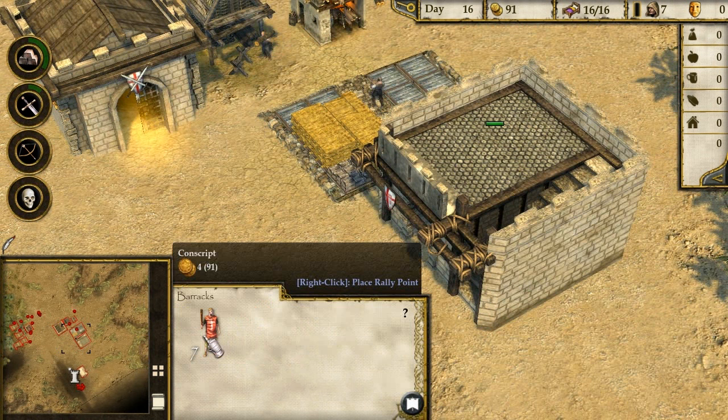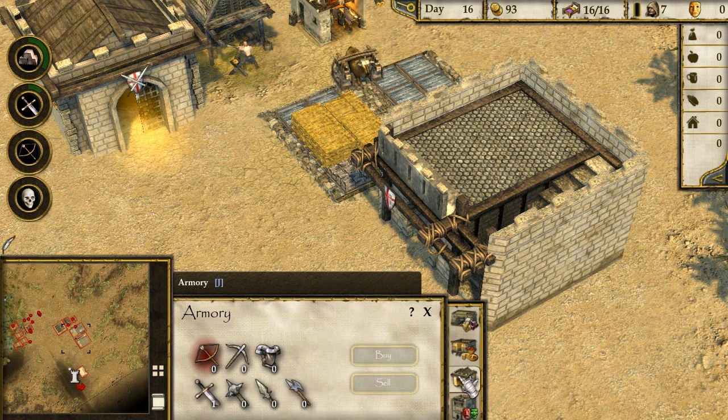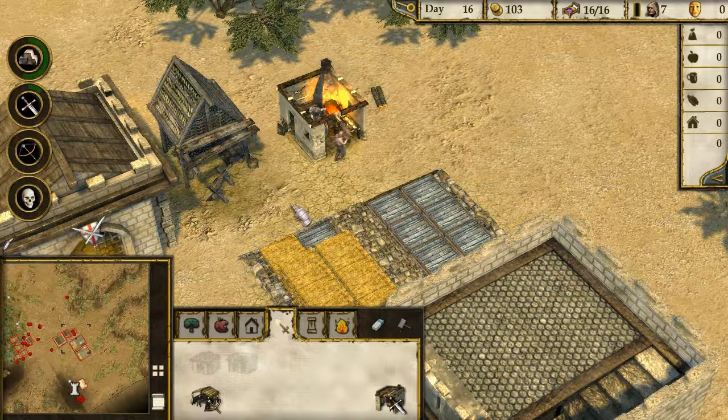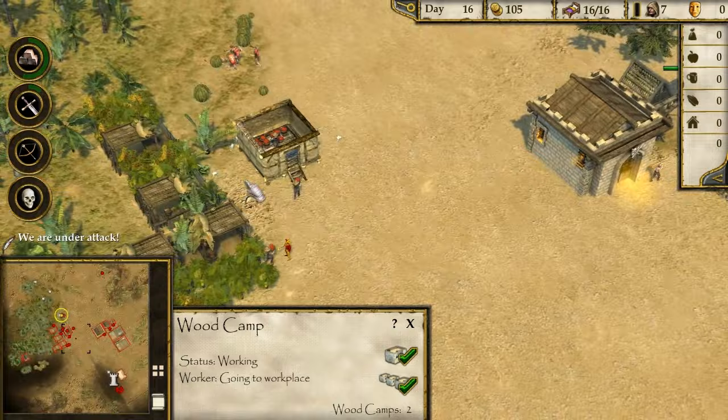We have one sword available. What else do we need to have a soldier - probably some armor? Bows - what does bows require? I guess the blacksmith will make them - the blacksmith makes swords. Good job I left those guys out there! Oh my God, look at them getting hammered.